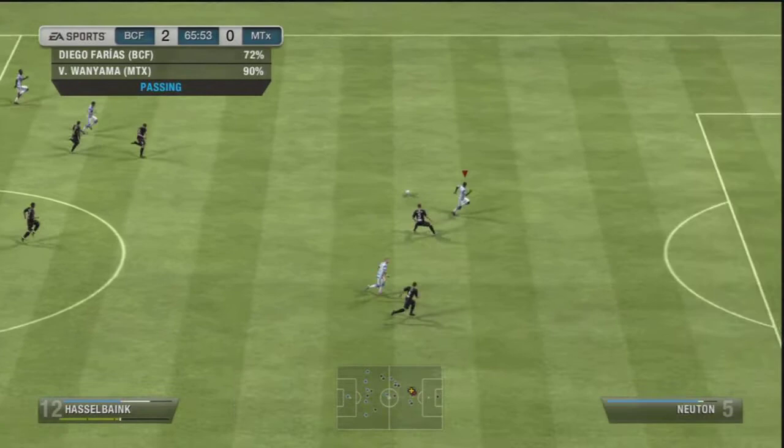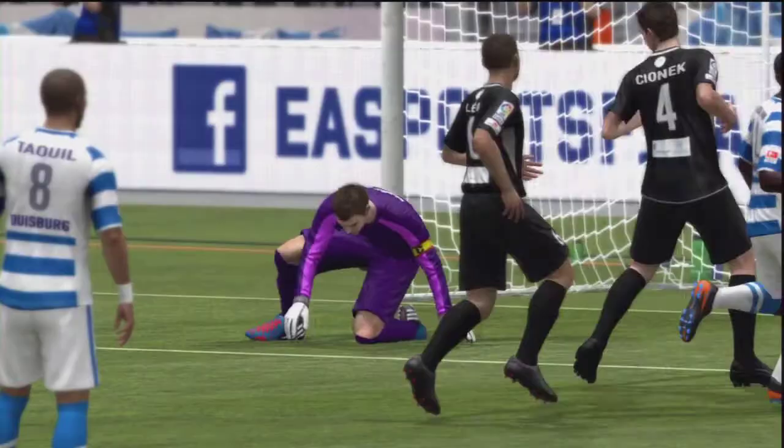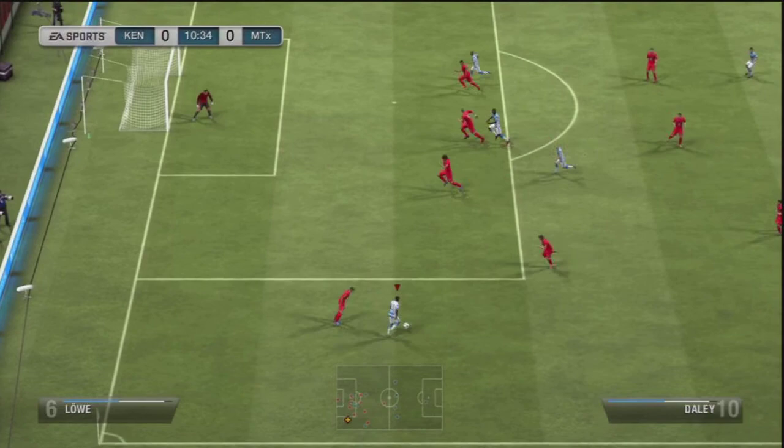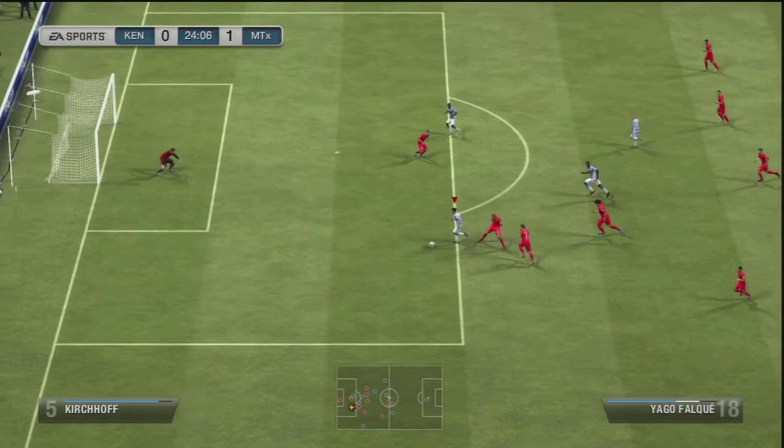Now we're in the gameplay. You can see Iago Falke fake shots and plays a defence-splitting pass straight through it — Hasselbank should do better with the finish. Here again he chips the ball over the top — so unlucky, that could have ended up in the bottom corner. Here he's facing the wrong way, towards his own goal, but still manages to wrap his foot around it, get the ball out wide — great ball whipped in and a header into the back of the net.